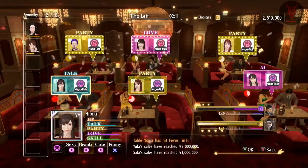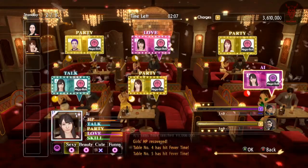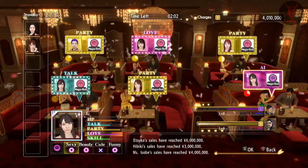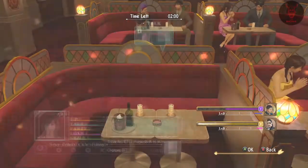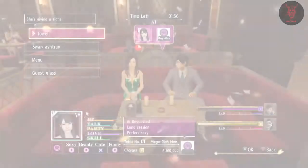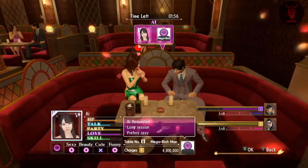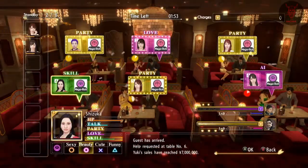The mini-game itself has a load of customers coming in. You want to put a hostess that makes the customer happy with that customer, and you want to use the best ones as much as you can — so if the best ones are Miki, Chica, Mana, etc., put them in as much as possible. They will start to get drained health-wise, but it's definitely worth using them. You can switch them out and then put them back in depending on how tired they are or their lack of motivation.